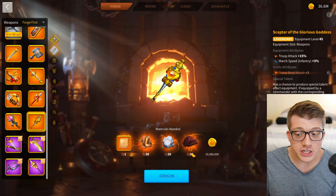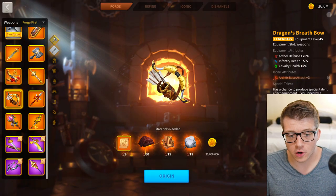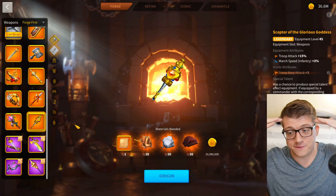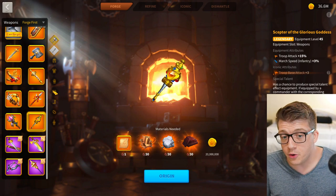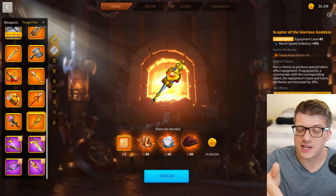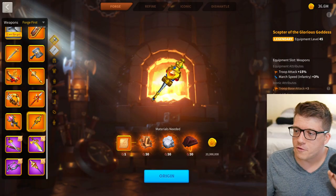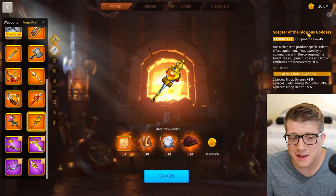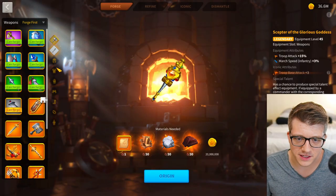Infantry has a ton of ways to get attack, so you're never going to craft this as an infantry player. This is 90 legendary materials. Cavalry have a much better attack piece, and archers have a really nice defense piece, so the Scepter of the Glorious Goddess is literally just for players in a mixed garrison or defending their own city — which is a scenario you almost never build equipment for unless you're an absolute whale.